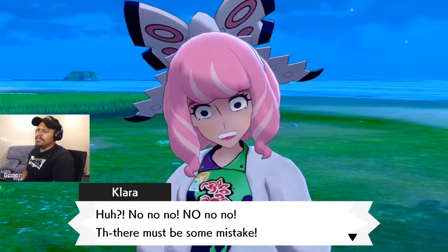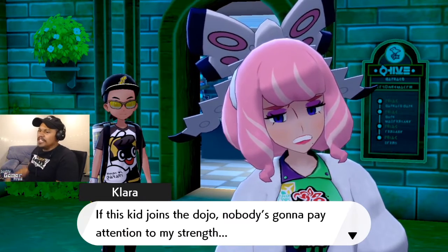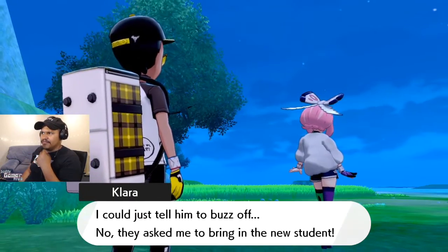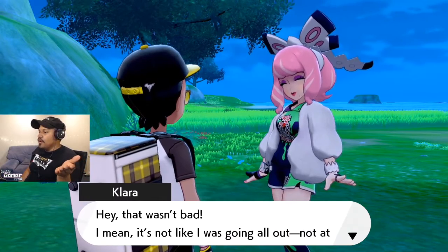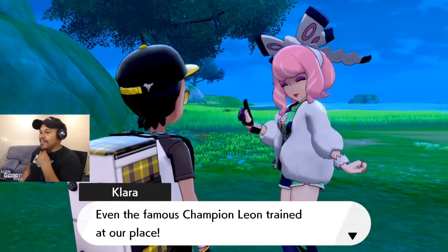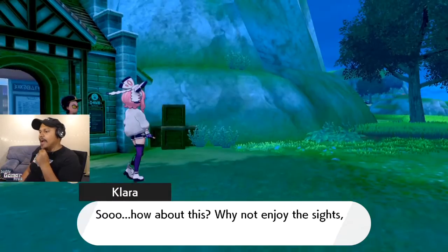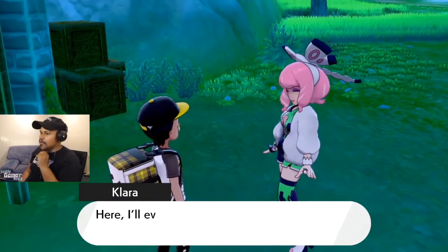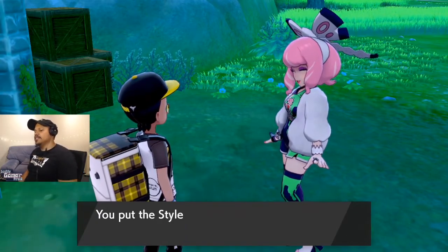Klara reacts: 'No no no no no — it must be a mistake. Not good at all. How is this kid so strong? If this kid joins the dojo, nobody's gonna pay attention to me.' 'Our dojo has a long-standing reputation — even the famous Champion Leon trained there. No offense, but maybe you're not quite good enough to make it. Why not just enjoy the sights and stay away from the master dojo?'